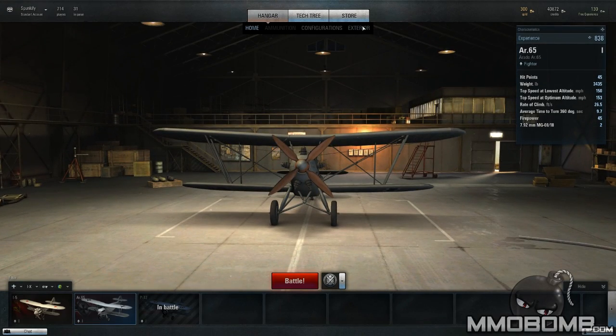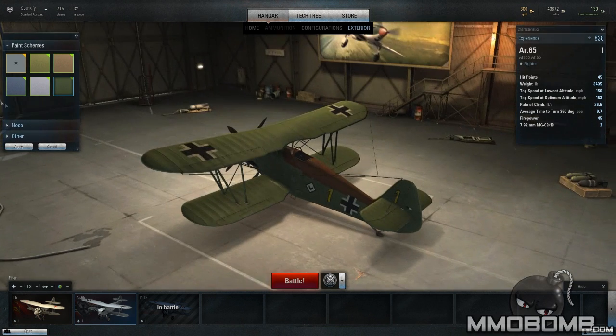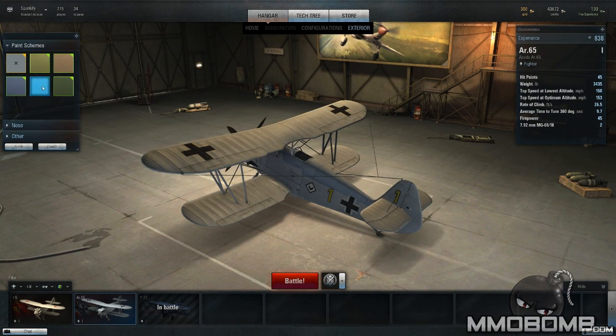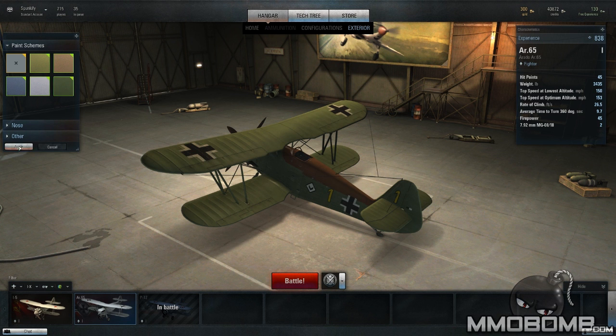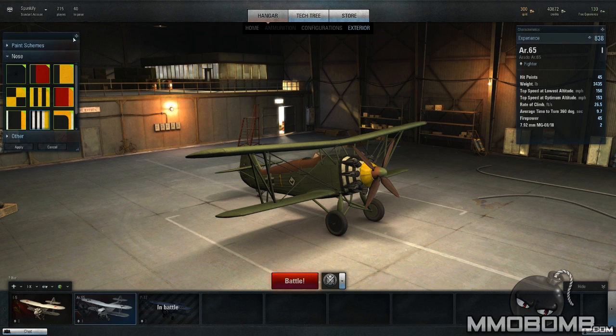But we can take a quick look at different things, like the exterior. You can change the color of the plane — I'm going to make mine blue. It looks like a highlight color. You can hit apply. You can also change the nose color as well and apply that to change things cosmetically.